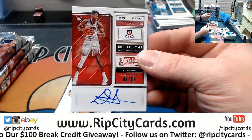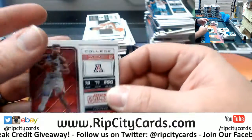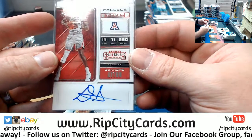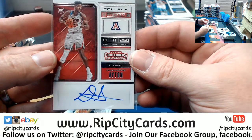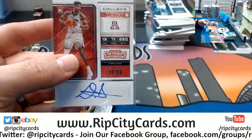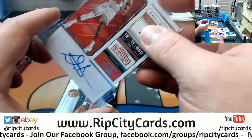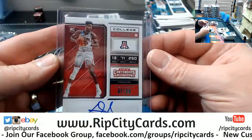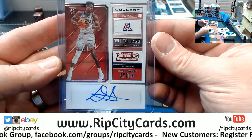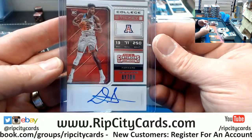And there he is — DeAndre Ayton. First pick, 2018 NBA Draft, going to the Phoenix Suns. Center from the Bahamas. Nice. Nice, Gary. You did pick wisely.